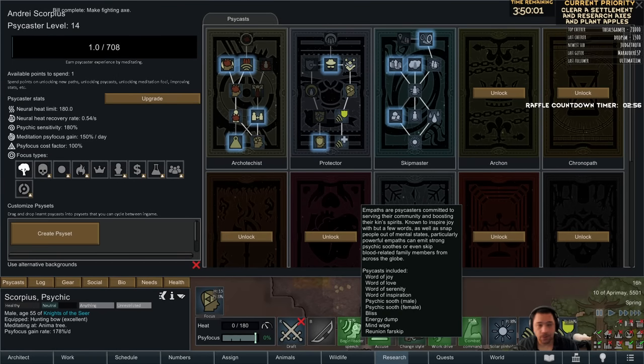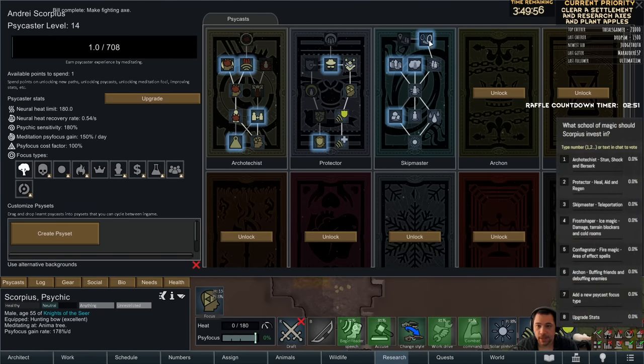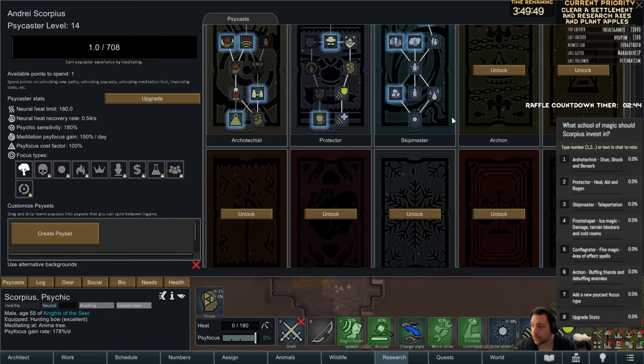I'll have you polled on that. I know it's a lot to vote on. So he could get Skip Door, Invisibility, Berserker Pulse, or Unlock a New School.